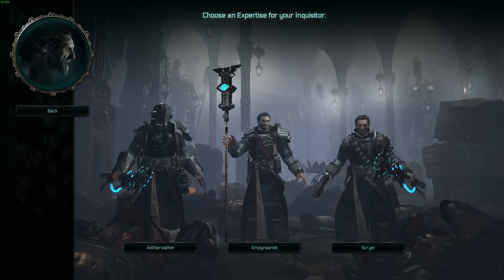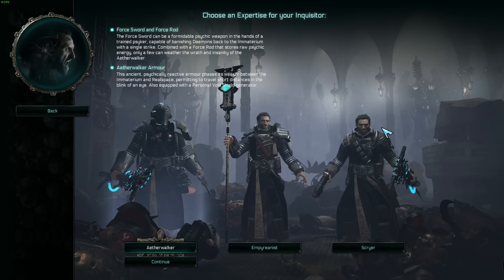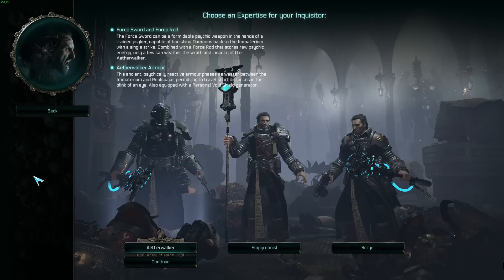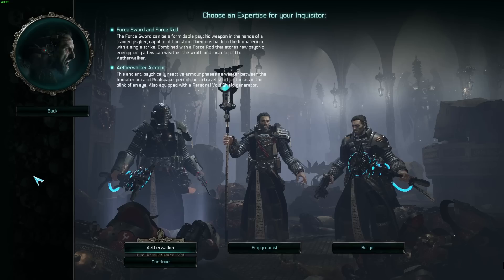Let's talk about the Psyker's expertises. We'll start with the Aetherwalker. It has specific armor and starts with a force sword and a force rod, giving the illusion that it's meant to be in combat a little more up close and personal. Its starting skills are close combat, range combat, psychic debuffs, psychic combat, and hit points.